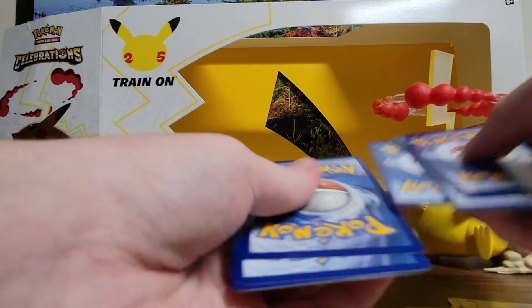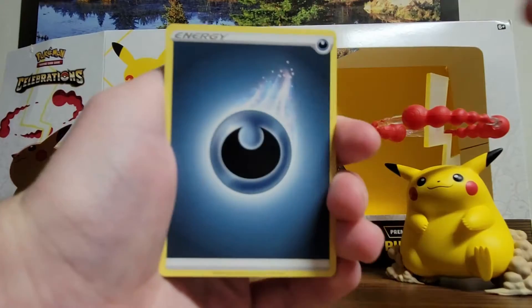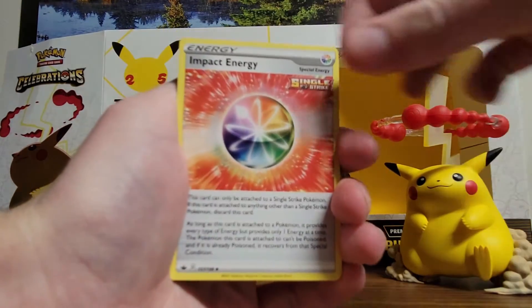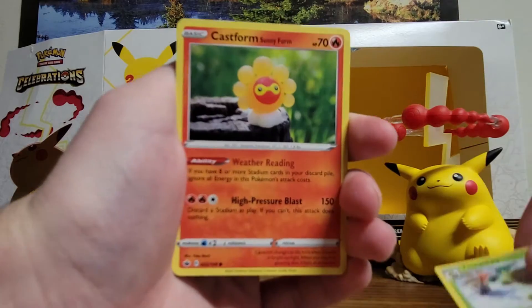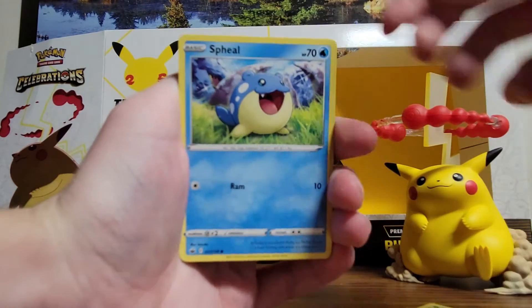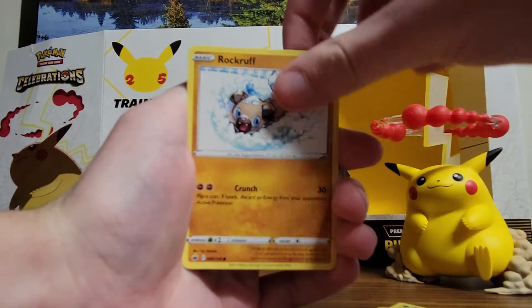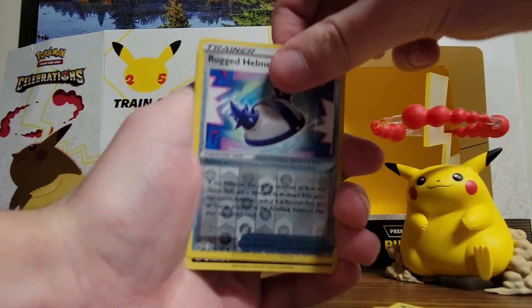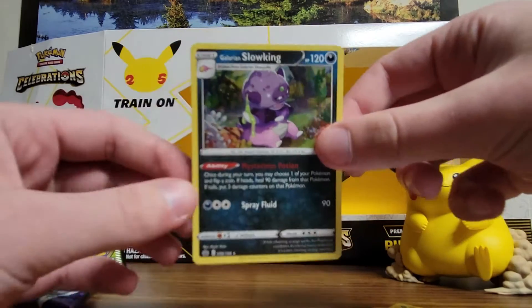Another white code card. We got Dark Energy, another Energy card, Porygon 2, Thwacky, Castform, Spheal, Hatenna, Shuppet, Rockruff, Rugged Helmet reverse, and another holo. Not bad.